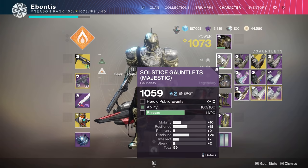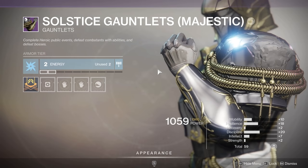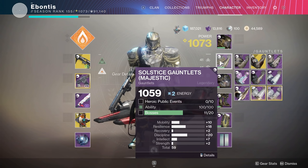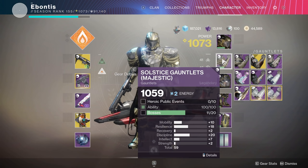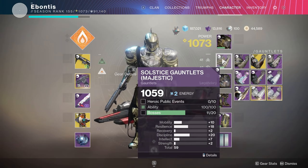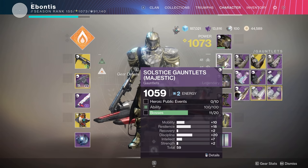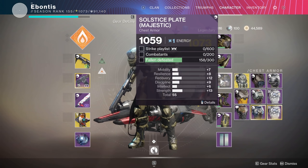Back to the gauntlets: 10 heroic public events — do them on the same planet as your patrols to save time. For ability kills, use whatever subclass you're comfortable with; defeat combatants with abilities covers grenades, melees, and supers. I had that done before finishing my 10 Gambit matches. For bosses, I'm at 11 of 20 after just 10 Gambit matches — between Gambit and public events the boss count will probably take care of itself without needing to farm strikes.